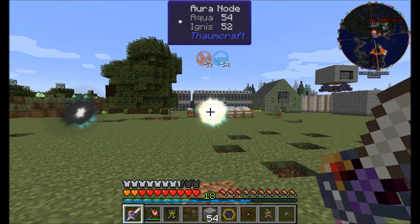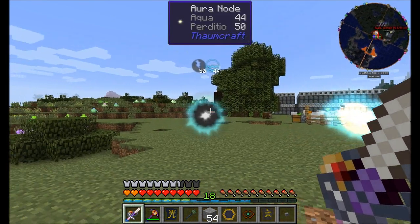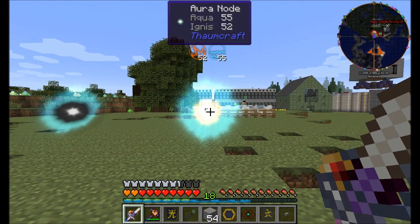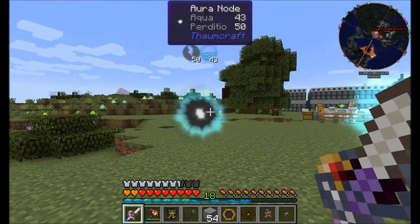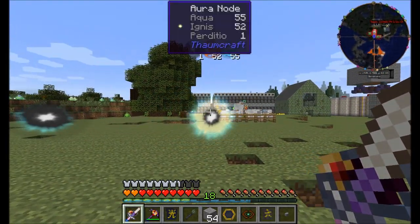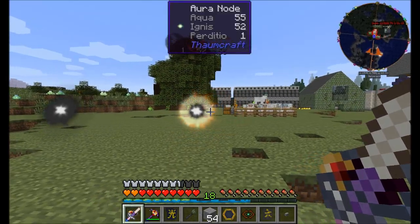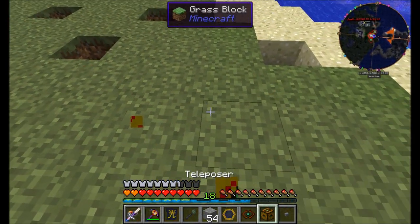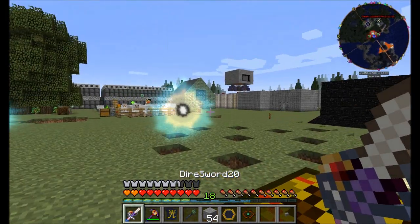You just saw the maximum amount of Aqua available in this node go up, and this node lost a little bit of Aqua. So this guy is going to continue to absorb some of the aspects in this one. It's not going to be a pure direct transfer — we're not going to wind up with 50 Perdito. We'll probably wind up with quite a bit less. What's going to happen is that this node is slowly consumed by the other one. We just got one Perdito transferred. So we're going to let these nodes hang out and move a couple more nodes over to merge a bunch of them.